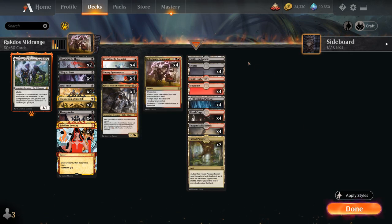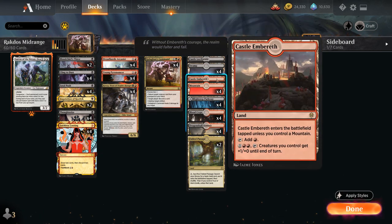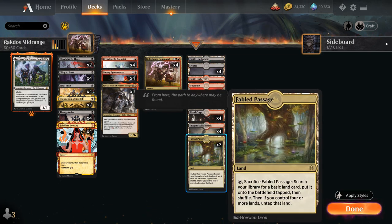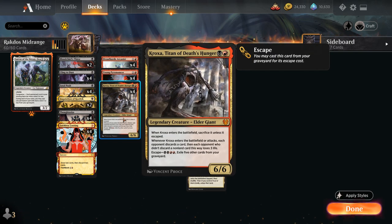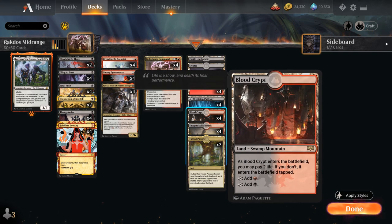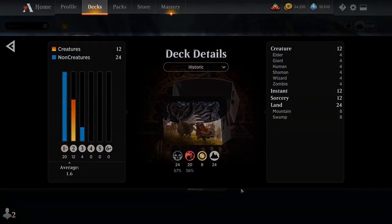The mana base includes one of each castle, with Castle Locthwain drawing us extra cards and Castle Embereth being especially nice if we make a bunch of tokens with Young Pyromancer. We've got four of each basic land alongside two copies of Fabled Passage, which can also put an extra land in the graveyard to make it easier to escape Kroxa and Cling to Dust. And we've got red-black dual lands with Dragonskull Summit, Blood Crypt, and the Blightstep Pathway. That's our deck — now let's jump into some games.